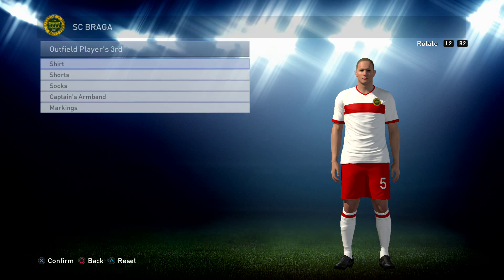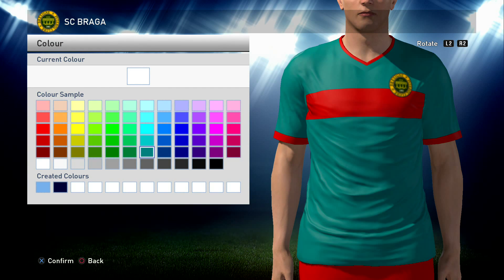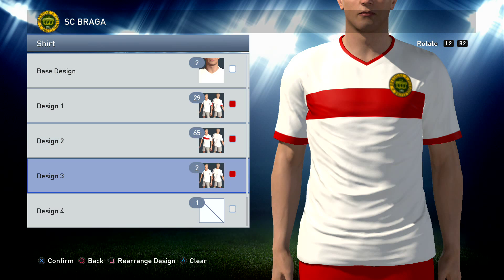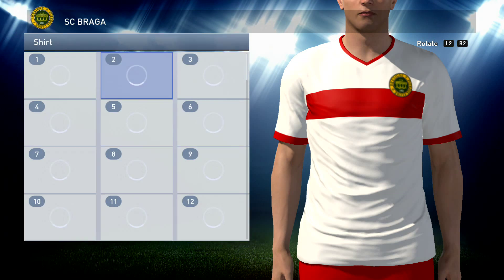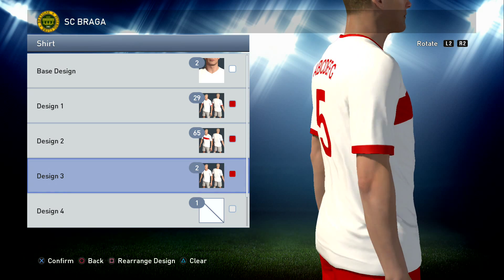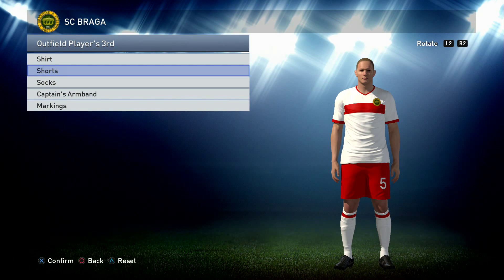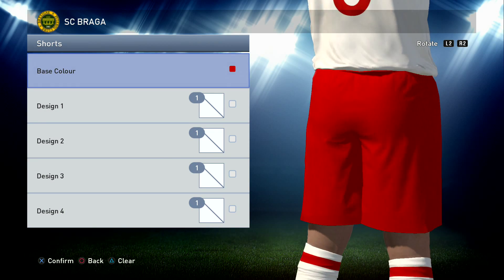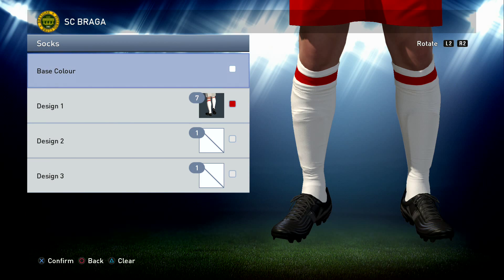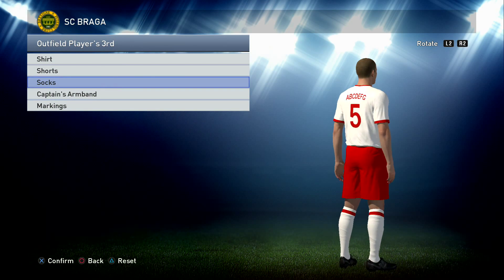Third kit: number two in the whitest white, then 29, 65, and 2 all in the bright red that we used for the home kit. We've put the numbers on the back in that red as well. Shorts: just red, the same color red, with a white squad number. Socks: whitest white with number seven in the brightest red. That's the third kit.